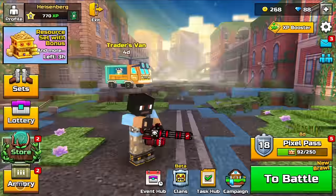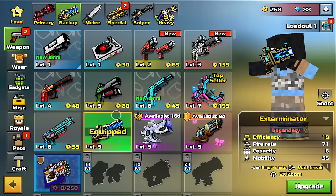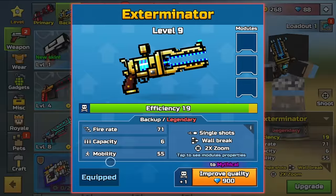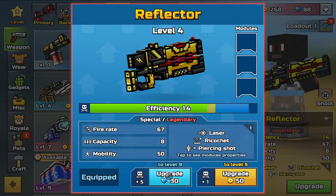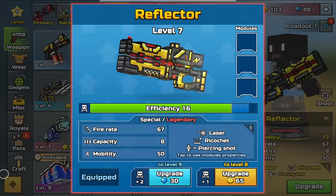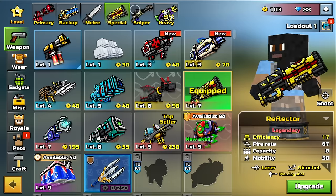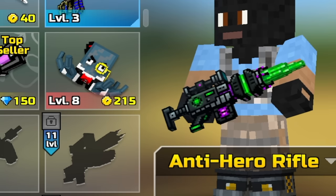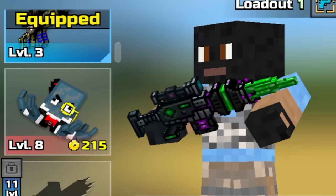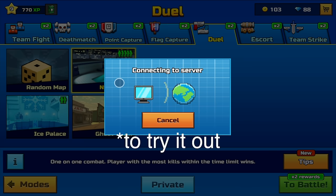Welcome back to another episode of the Pixel Gun free-to-play series. Yesterday we unlocked the Exterminator, which is a really strong backup because with it you can three-cat-spam and it also kind of acts like a sniper. I'm gonna upgrade it up to level seven so my three-cat-spam should be kind of strong. My goal for today is to get a few more coins — maybe 300-400 — so I can unlock the Anti-Hero Rifle later, which is one of the strongest snipers I can get right now. Let's get right into a duels match.